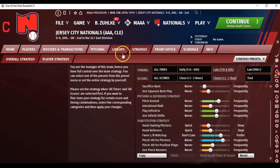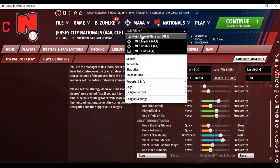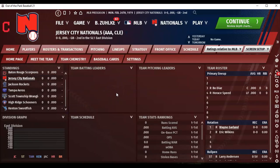Those are some of the strategy settings, and supposedly these carry into when I actually start doing a season. Starting in the minors as manager of the Jersey City Nationals — man, I've gotta move to Jersey. So this is the league. We're in with the Baton Rouge Scorpions, the Jackson Rockets, the Tampa Bay Arrows, the Scott Township Wranglers, the High Ridge Schooners, and the Kenton Swordfish — can't forget the Kenton Swordfish.